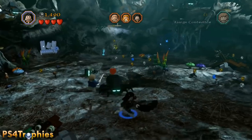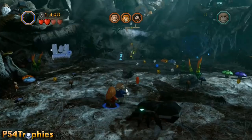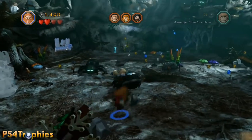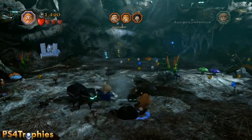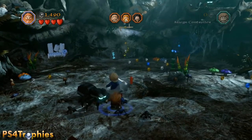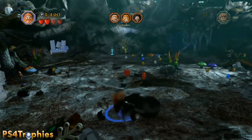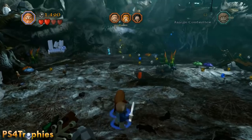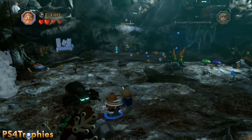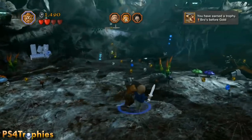Continuing here, just switching through all the characters and hitting circle to buddy up with Bilbo. Having a little difficulty — I'm dying — but I'll get through it eventually. Make sure you initiate the buddy attack; I'm not sure if you just need to hit an enemy once or actually kill them, so just to be safe I kill one or two.